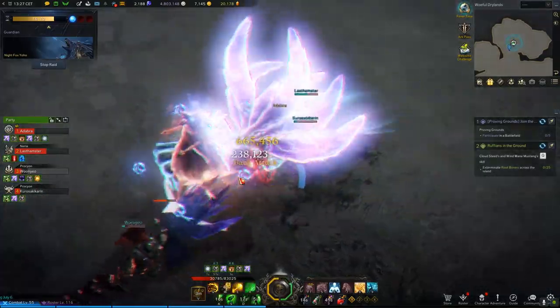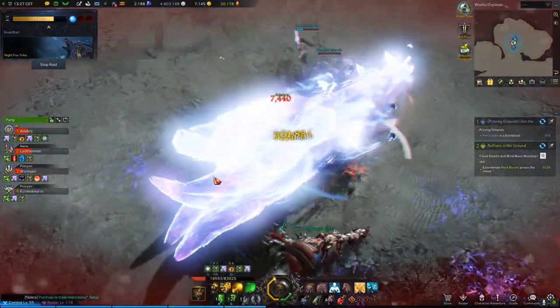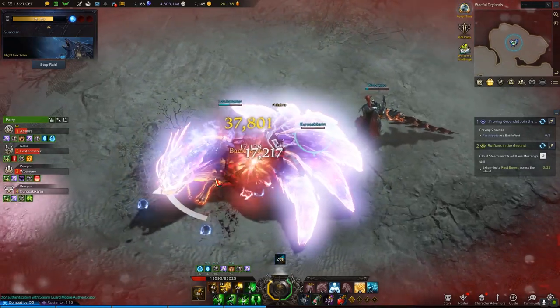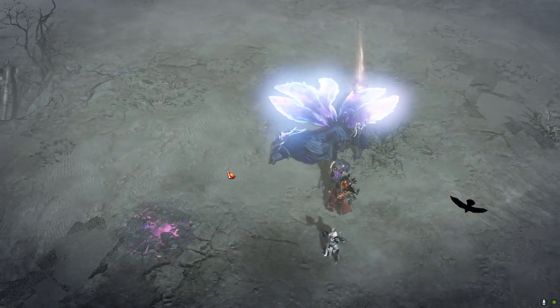What do you call it when you remove health from a guardian? That's damage — and you do this damage by dealing stagger. This damage won't show up in the MVP screen at all, because it benefits all characters equally, even if they hadn't dealt all the stagger damage. But this damage definitely shows up in the completion times.